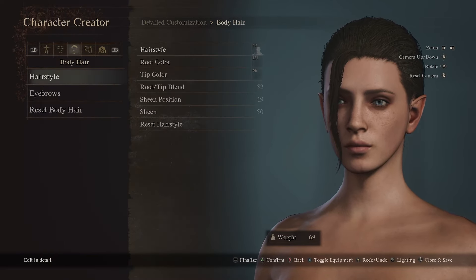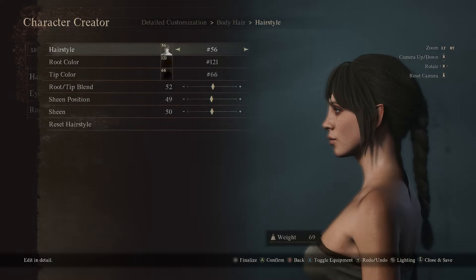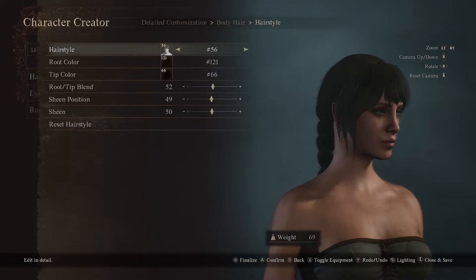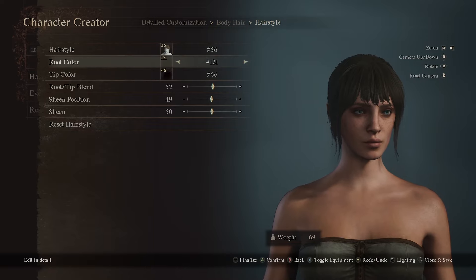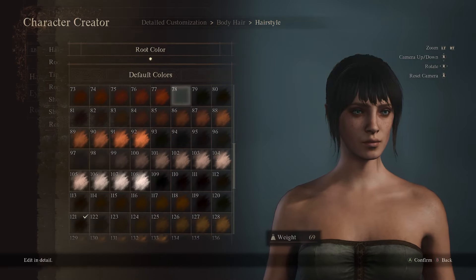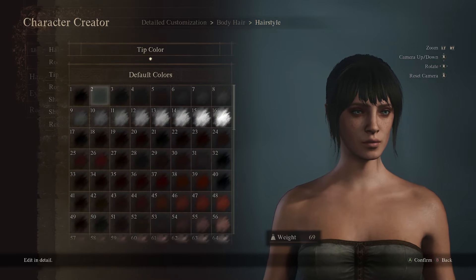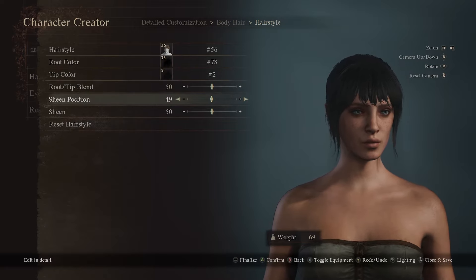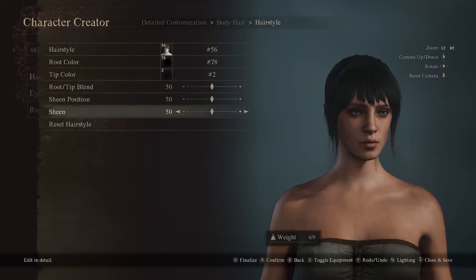Now we're going to go to the hairstyle. So the hairstyle is going to be 56 — yeah, I'd say that's Shadowheart's hair. Root color 78, go for the 2, tip blend 50, sheen position at 50, and then sheen at 21.